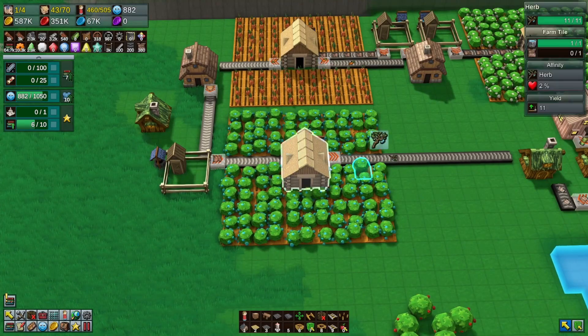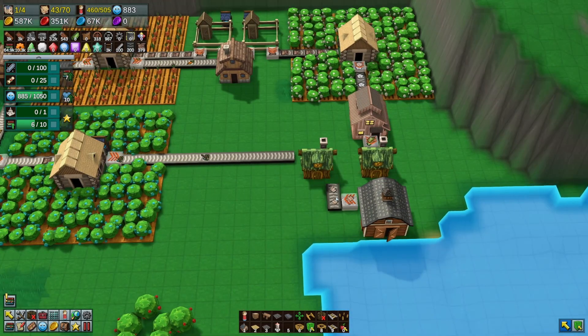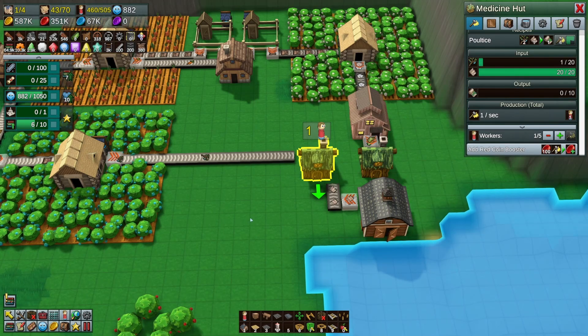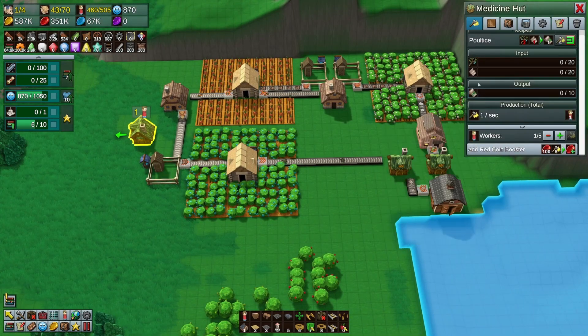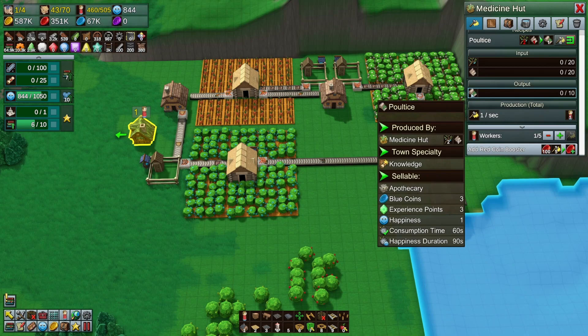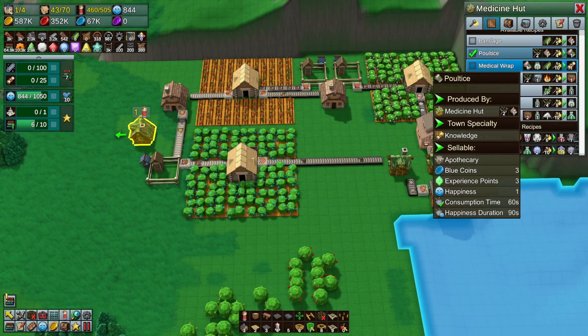The herbs and the bandages are coming in here and we'll make the poultice. Okay, so now we need to combine those two. The poultice - okay, that's right, we're going to medical wraps and we needed the ointment.